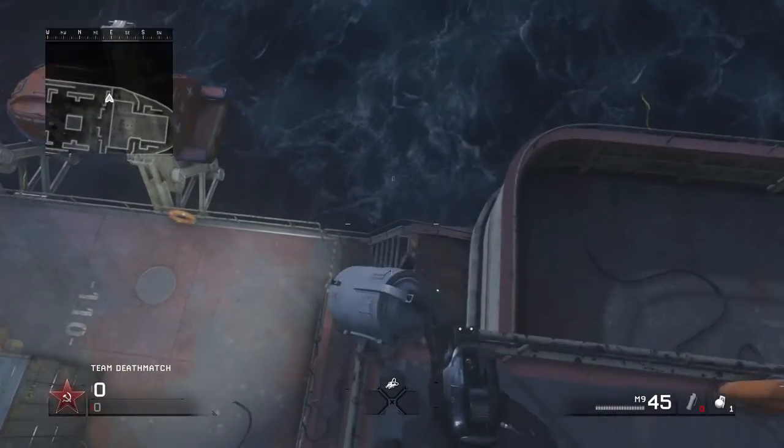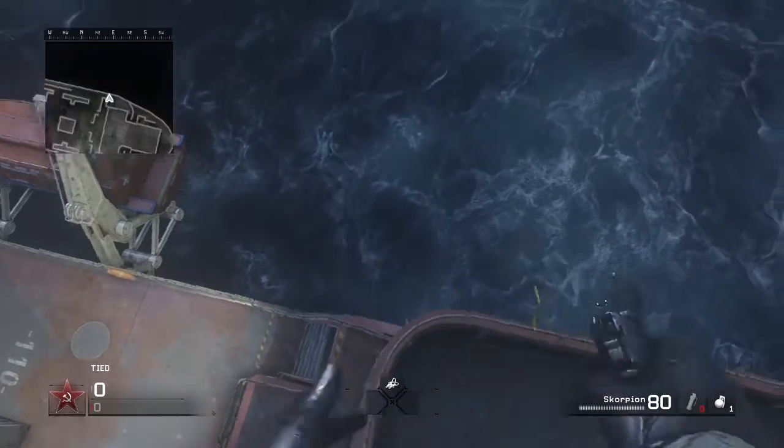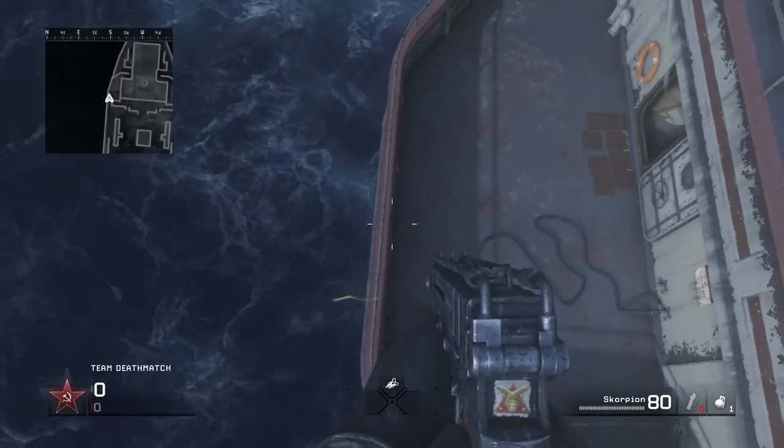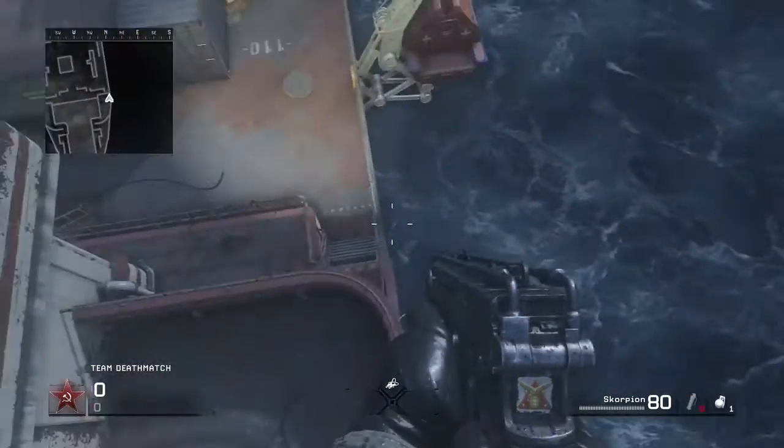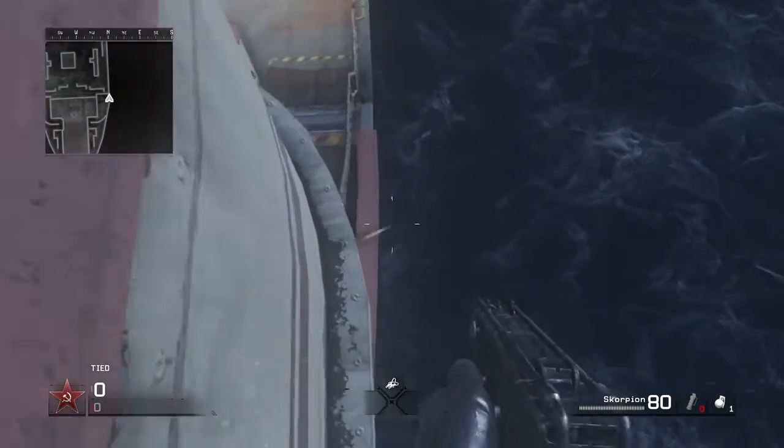Once you get to the second level, you're going to jump on top of this light, then jump on top of this invisible barrier. Now what you're going to want to do here is follow the barrier around towards the outside of the map until it lets you walk towards the side. Now you're going to want to slowly fall down, and you should land on this ledge.